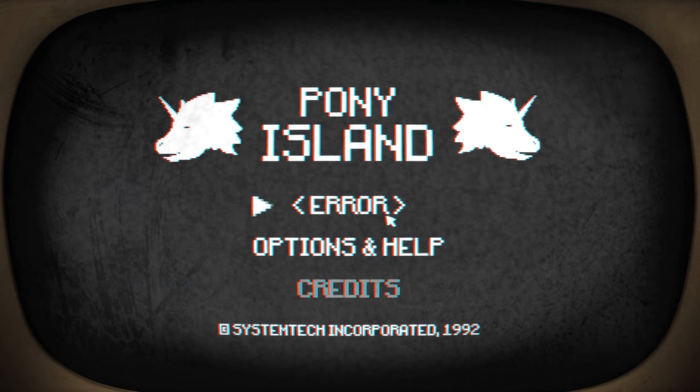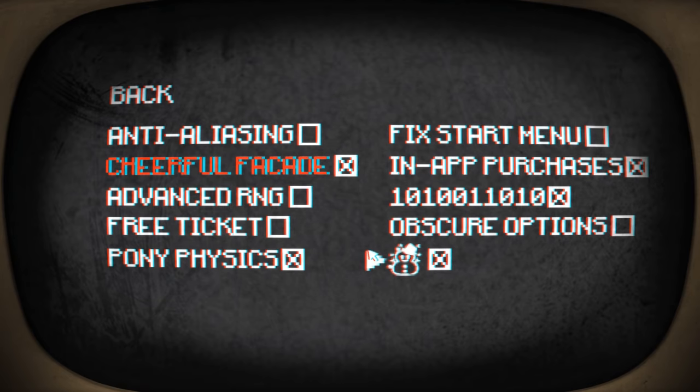Is it not working? No! There's an error. Options and help maybe? Can't see the credits. Anti-aliasing. Fixed start menu? Oh right! Okay! I think I know what I'm sort of getting myself into actually. In-app purchases? We want to turn those off. Binary of some sort? I guess I have to keep that on. I don't know what that says - can someone translate that for me? Maybe someone can figure out what that is. Advanced RNG? A cheerful facade that I can't turn off - that must be the opening menu at the beginning of the game.